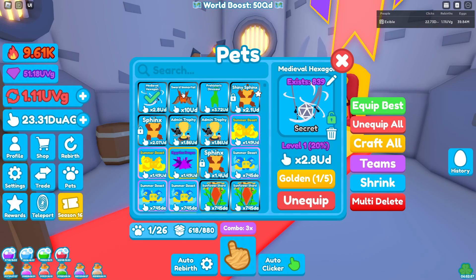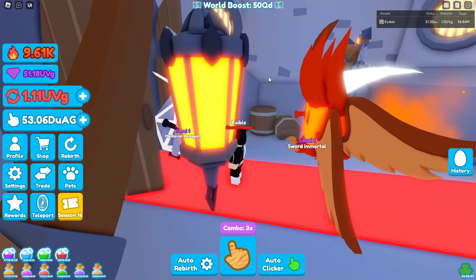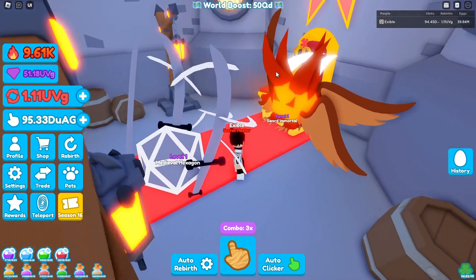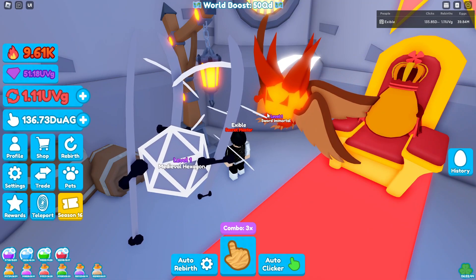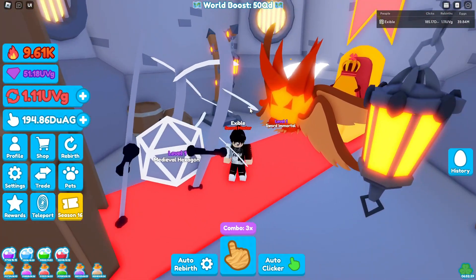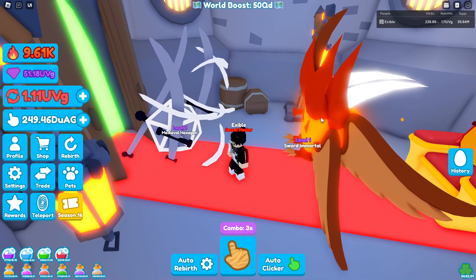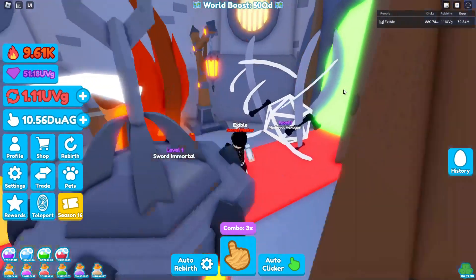And then we have the tier two, which is the sword of mortal. As you guys can see right here is the sword of mortal. This pet does look kind of similar to one that we had in the time world — I believe it was a mysterious from the time area. But overall it's pretty nice. Out of the two, I think I would pick the tier two today, the sword of mortal. It looks pretty cool, I like the horns that it has coming out here. Let me know down below which one you guys like the most.